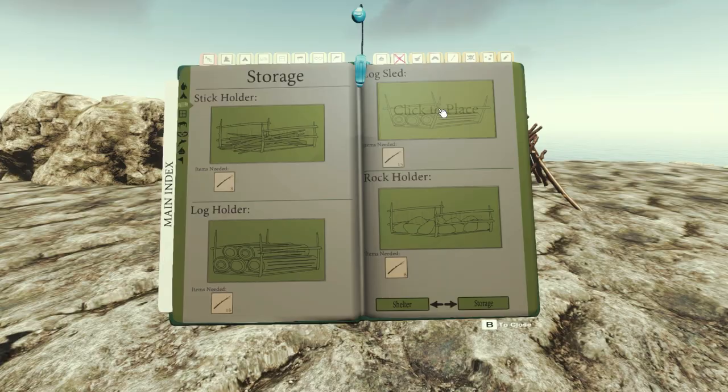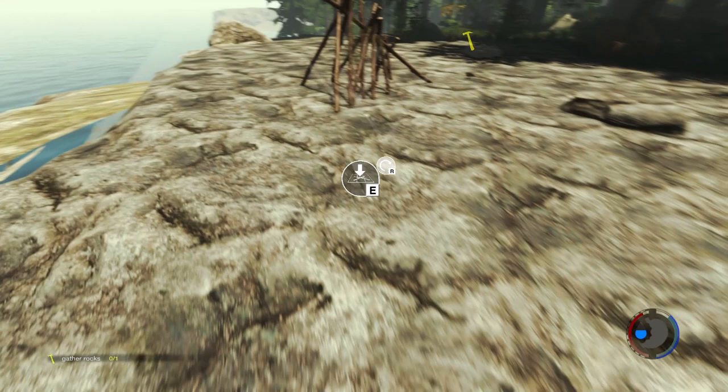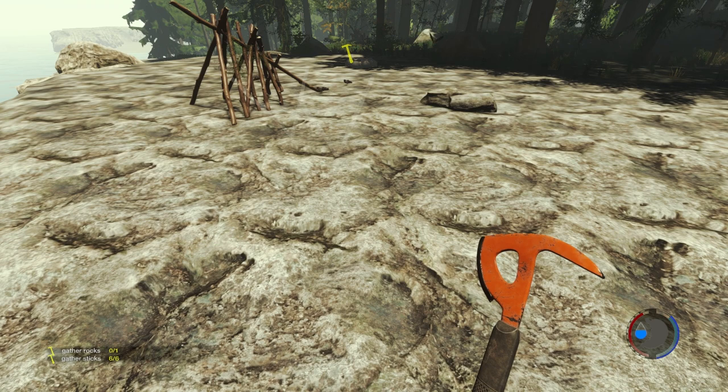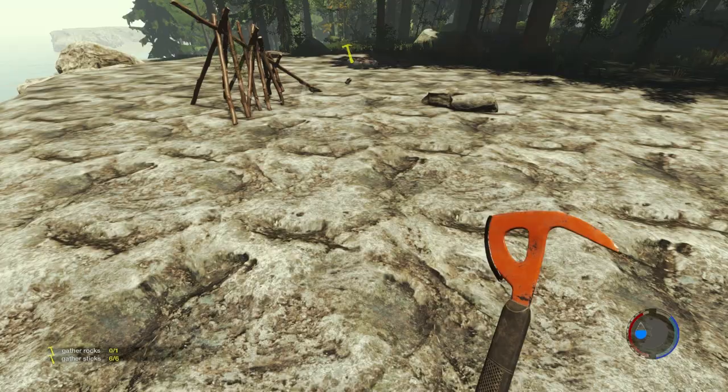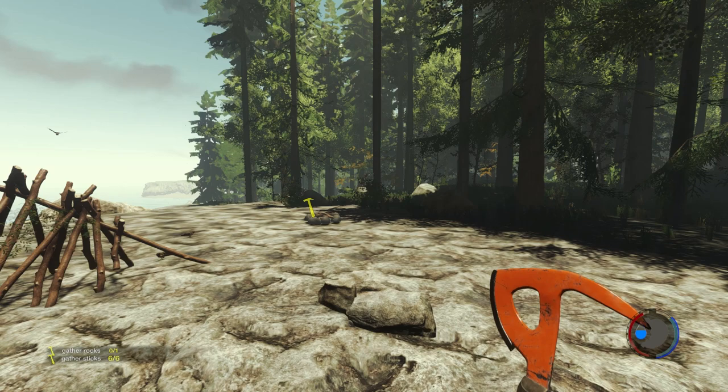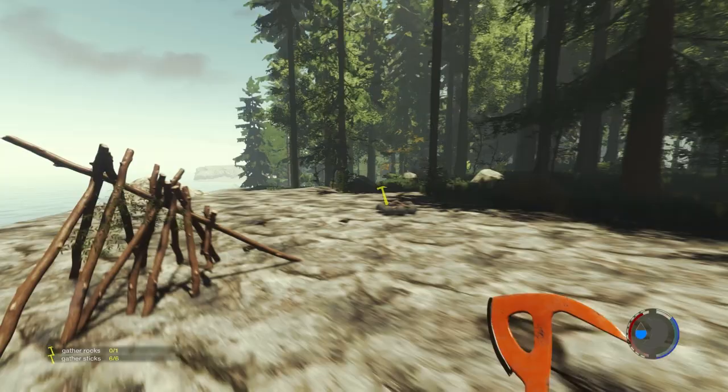I want somewhere to keep my rocks and sticks, so we'll make a stick holder. We need a place to sit down as well. The blue bar on the bottom right is my stamina bar. It's kind of like a hard stamina bar and a soft stamina bar — the light blue is the soft bar that goes down as you sprint or swing your axe.